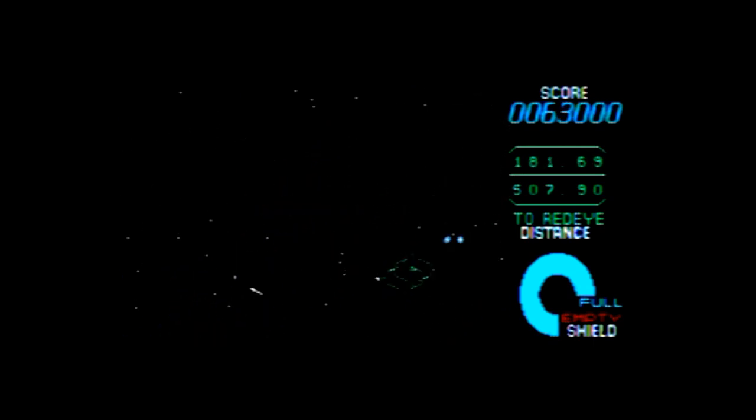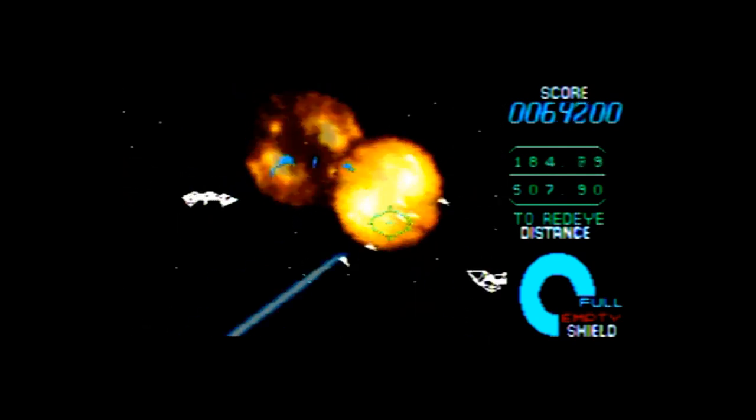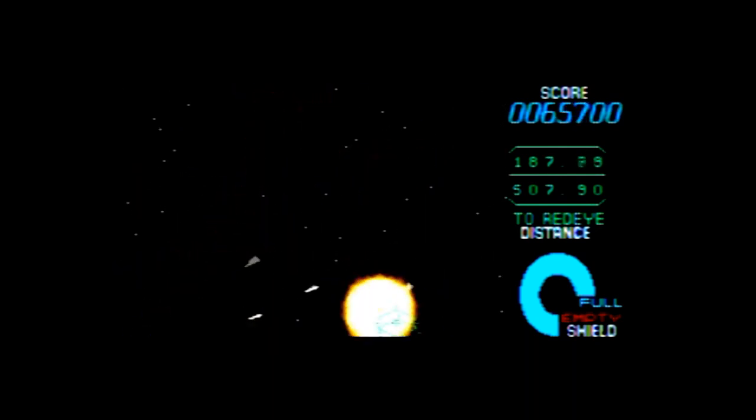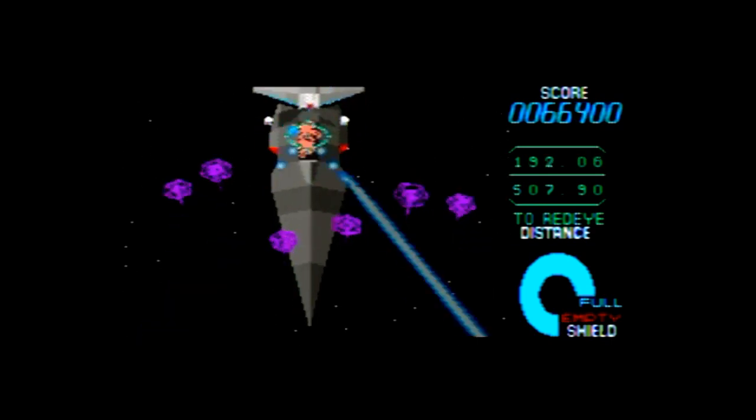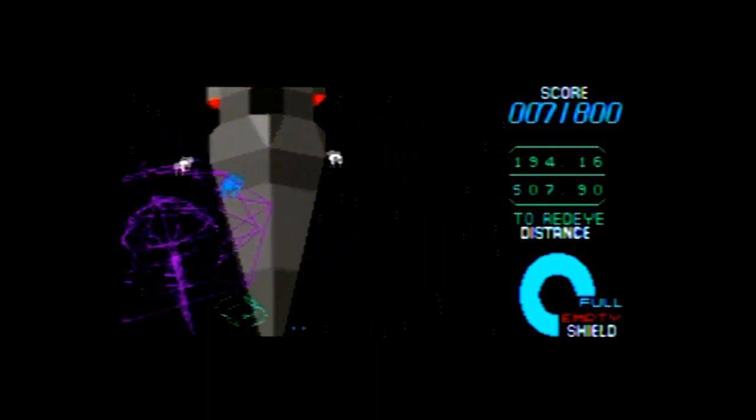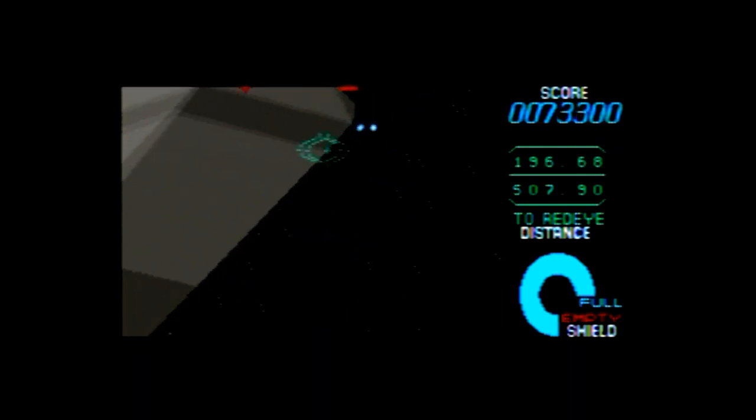Rogue through the asteroid belt. Ready to engage the enemy. Making a rapid descent. Entering the enemy's defense line. Geosword, come in Geosword. This is Team Leader. Attack the port, Geosword. I'll attack the starboard. Over.